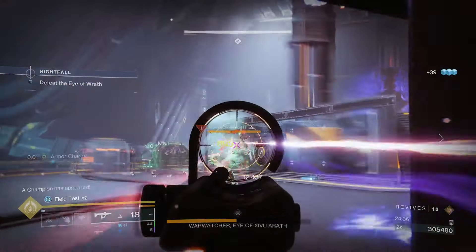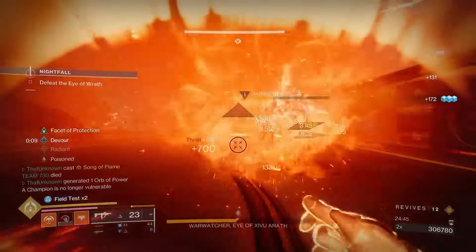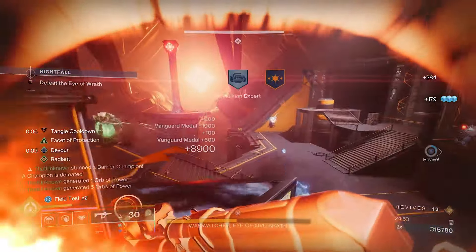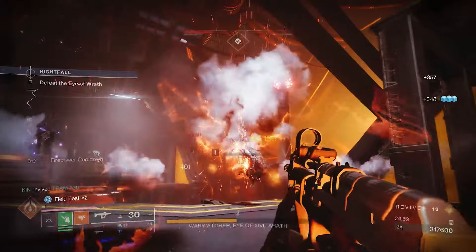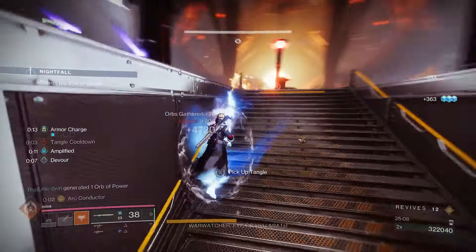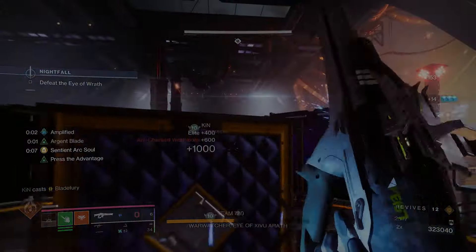That's the full build. A DIM link will be in the comments if you want to try it out. It's a really fun playstyle — you walk around with a sword, things die all around you, energy is constantly flowing, and you're spamming abilities. It works in endgame content, so it'll work everywhere. If you try it, come back and let me know what you thought or any changes you made. Thanks for watching, see you in the next one.